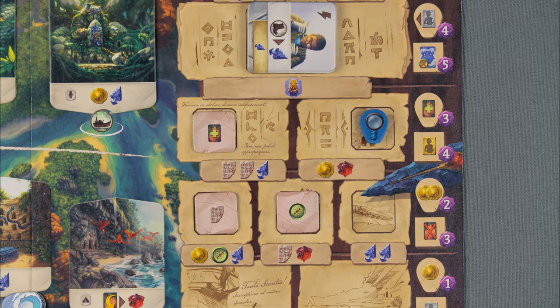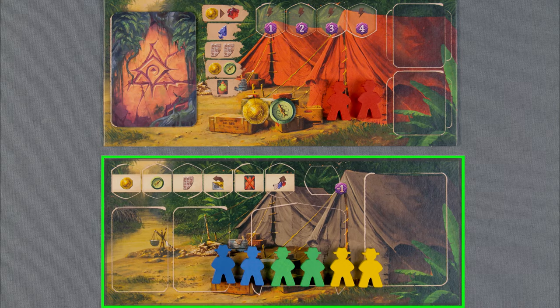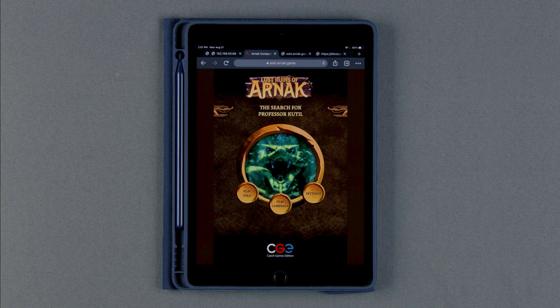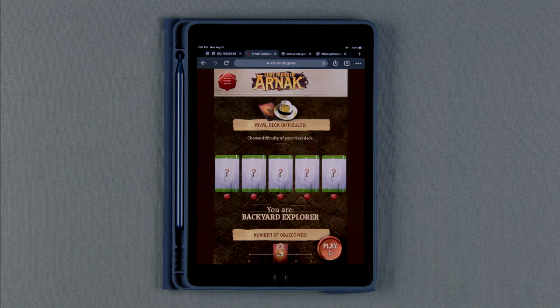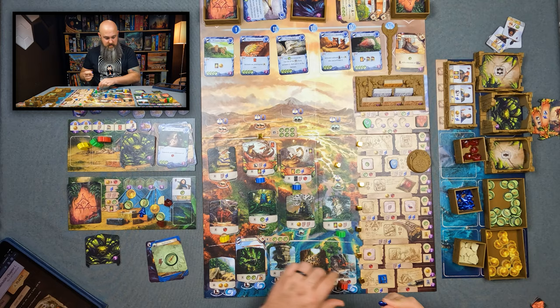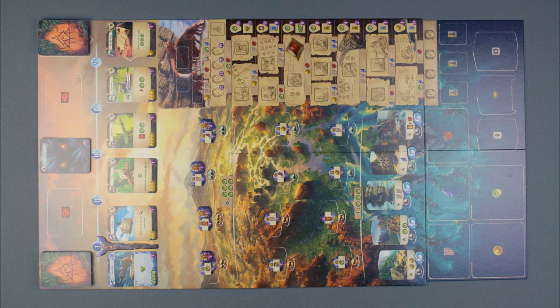Solo Mode: Solo Mode allows you to play against an automated opponent using a rival action stack. There's a great web app to help you with both regular solo mode games and a solo campaign. Set up for a two-player game and give yourself a gold and a compass since you will be starting second.